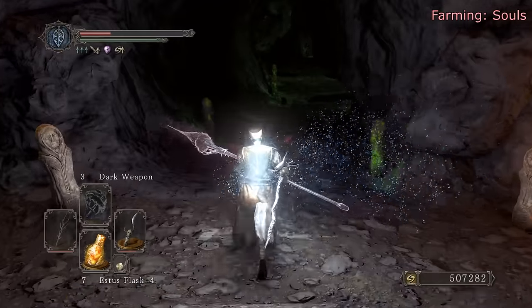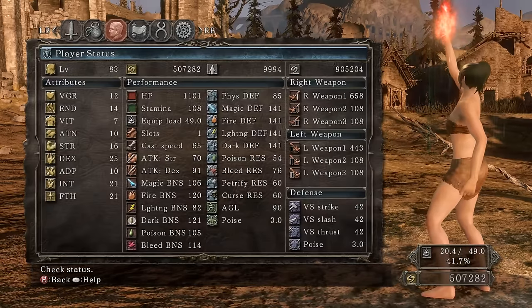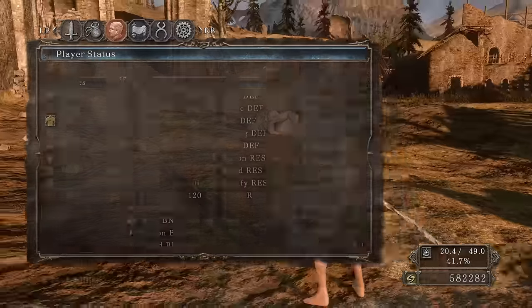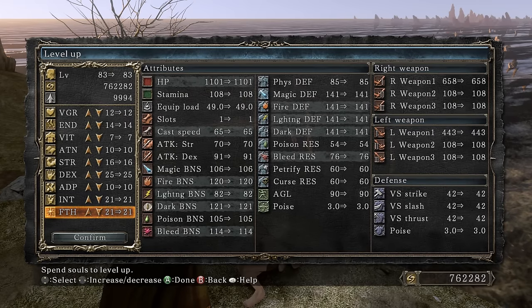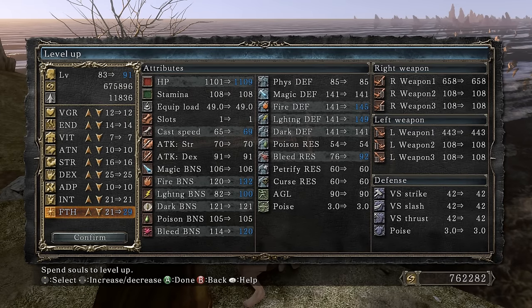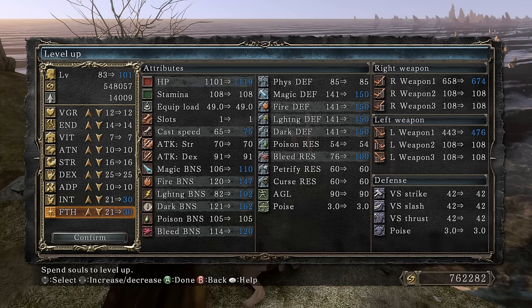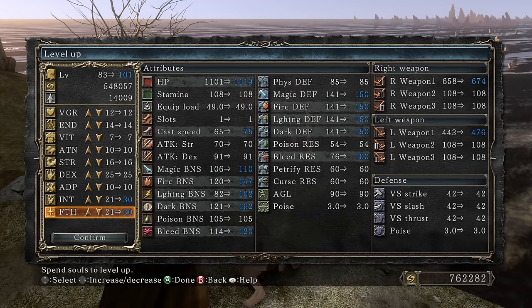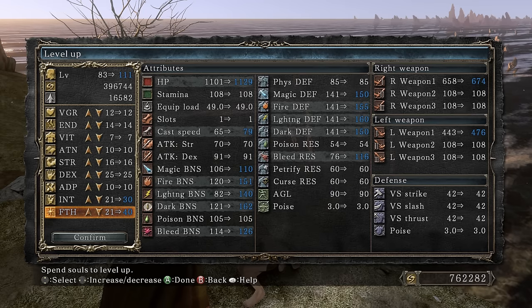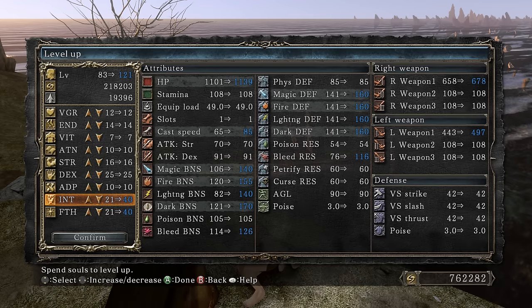One more run should do it — we're at 900,000, and once we pop all of these we've got 1 million. Now, for those who don't know: leveling up one stat alone won't give you more damage with a dark weapon — you need to bring both intelligence and faith up together. Look at that increase! Most of the time it caps out around 30 and 30 — at 678, we only got 4 more damage going to 40/40, which isn't really worth it.